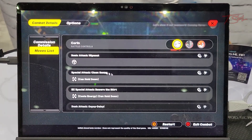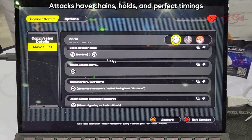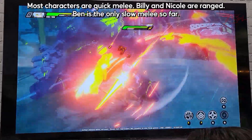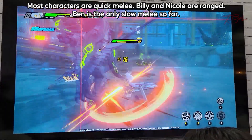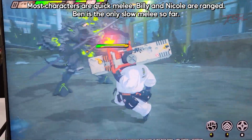So far there are 12 playable characters and I put them in three archetypes: quick melee, slow melee, and quick range. Most of them fall under the quick melee category — they attack fast, have far dodges, and feel very responsive. They do lots of quick combos and are a blast to watch.